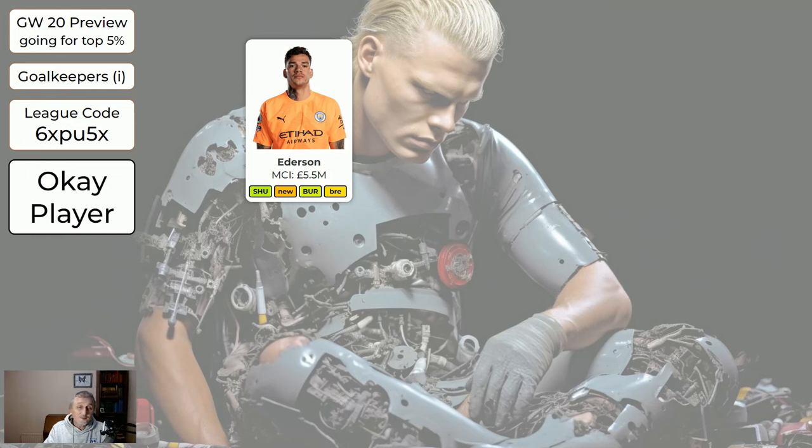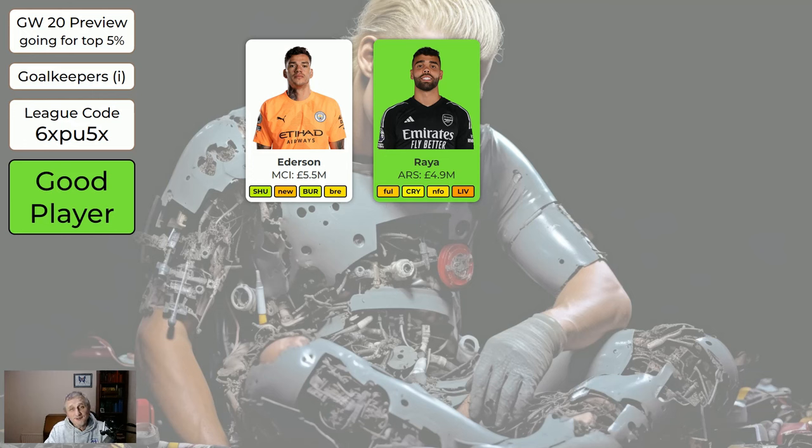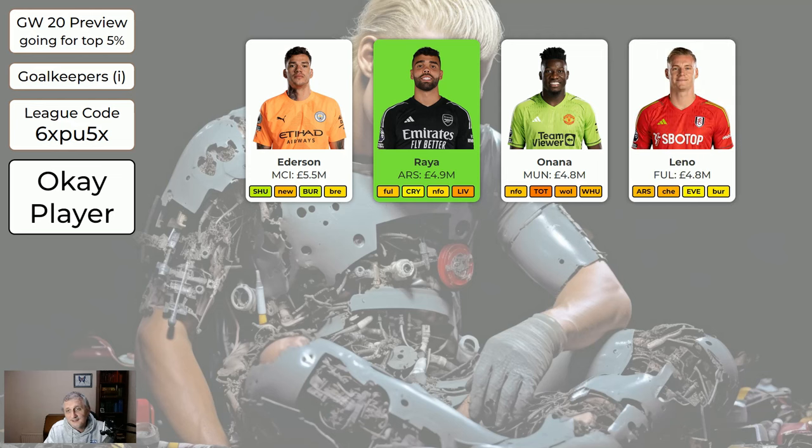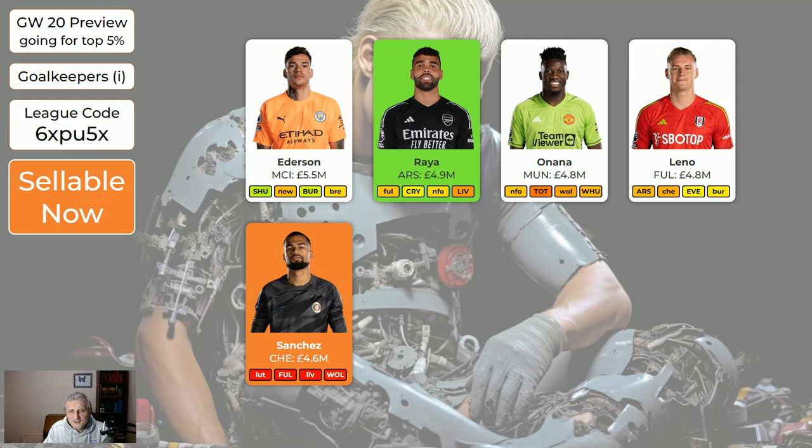Looking at players in the system for Game Week 20: Ederson has a good chance of clean sheets on paper, but Man City often do let in goals — quite expensive at 5.5, he'll be the bookies' favourite to keep clean sheets over the next few games. I wouldn't be buying him but he's perfectly good. Raya is a good keeper; the only real downside is you can only have two other Arsenal players in your other ten. Onana — I think Man United may have started turning the corner. It's completely feasible they keep three clean sheets over the next four, but also very feasible they don't keep any.